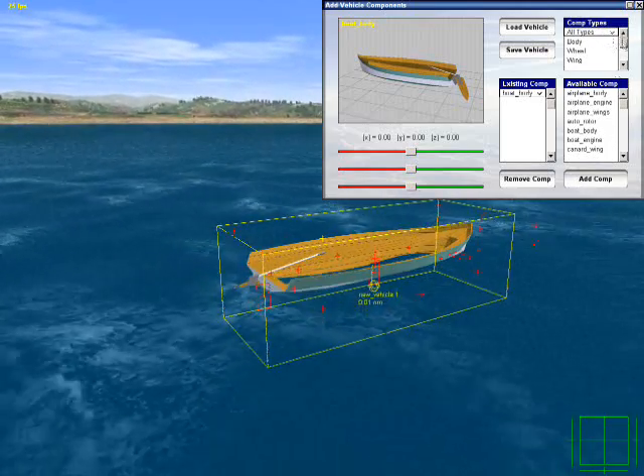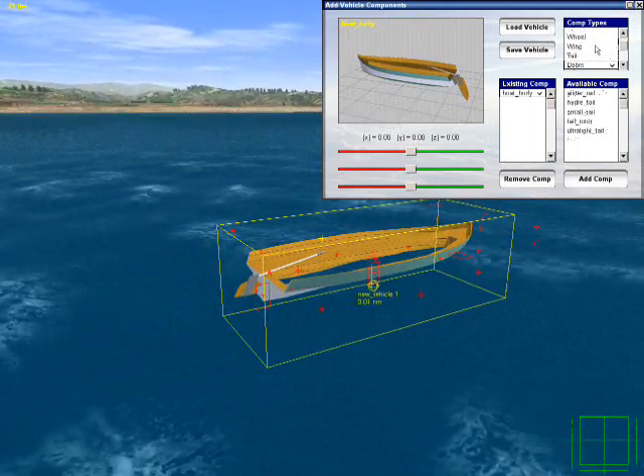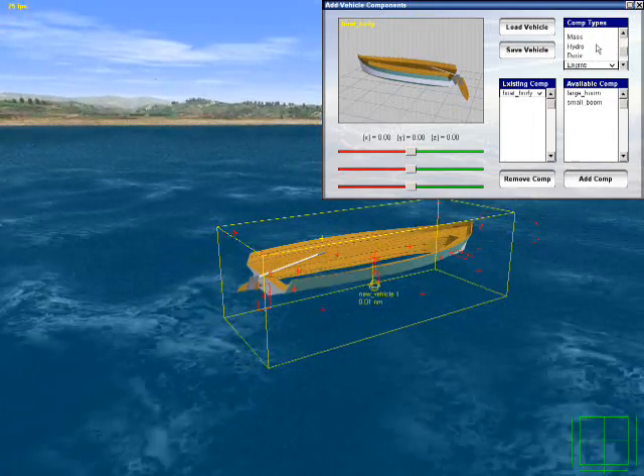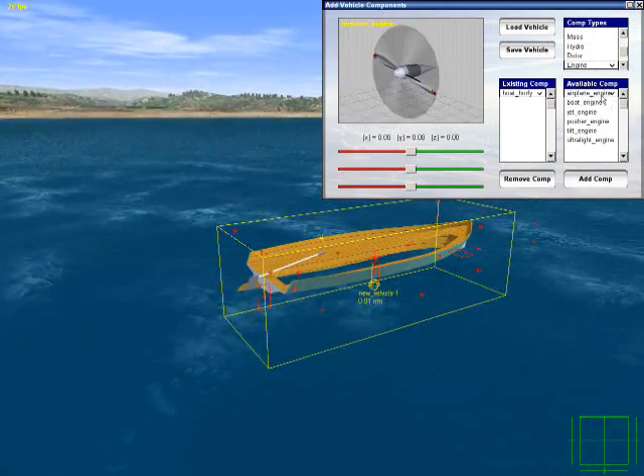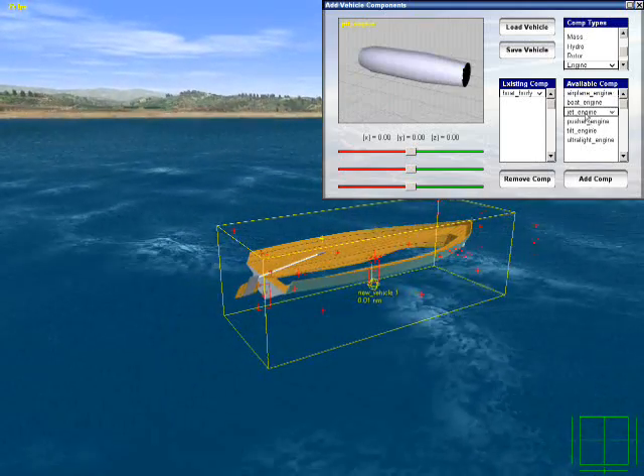To do it, we must first design a new vehicle using components. Press V for vehicles, then the design tab, then select boat as our type, then add a jet engine.